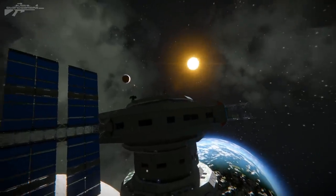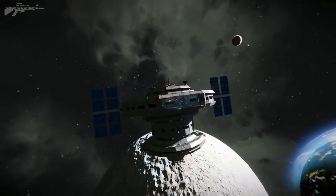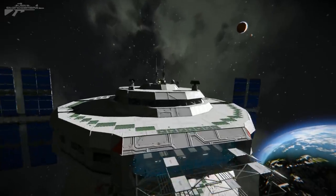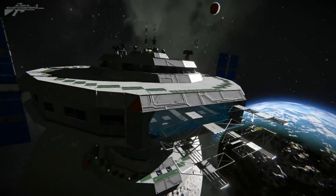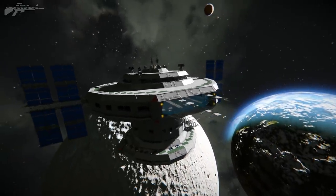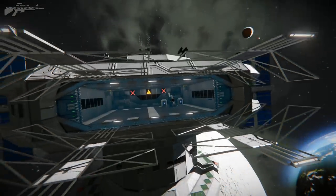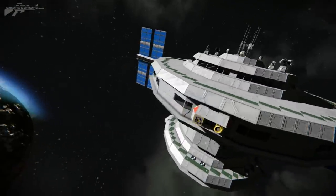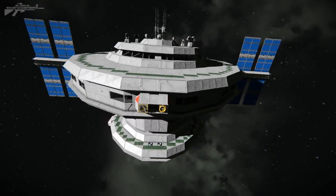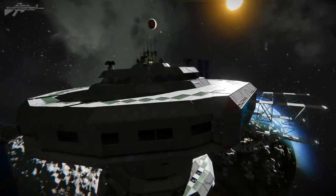We'll start with the exterior tour and then pop inside. First thing you'll notice is it looks a little bit like an alien spaceship. I'll spot my character in here so we can get a sense of scale — it's quite big. It has docking for smaller ships, miners, and also docking ports on the other side for larger ships so you can connect and resupply them.